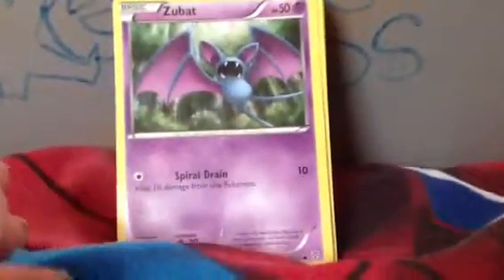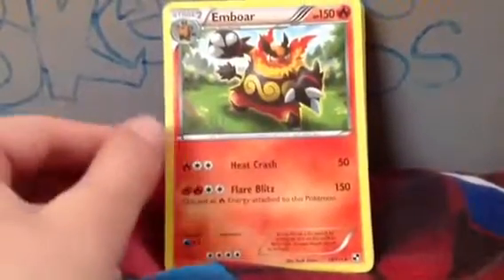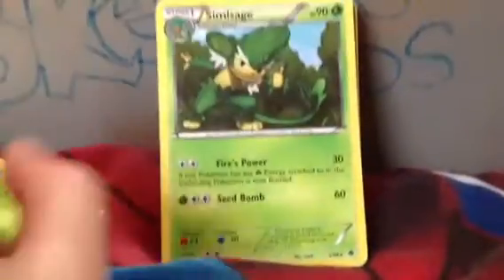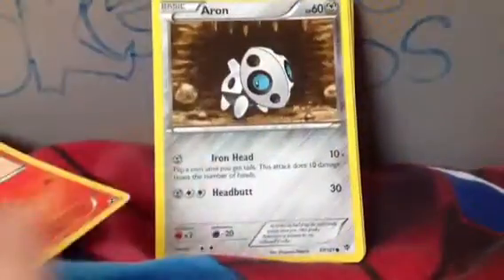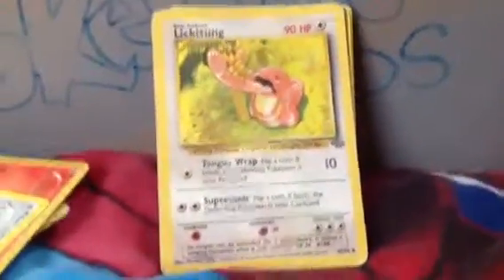I'm going to do 30. I have Zubat. Emboar. Electrode. Deerling. SimSage. Tepig. Aron. Lick Tongue.